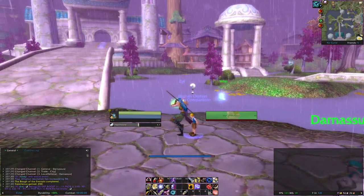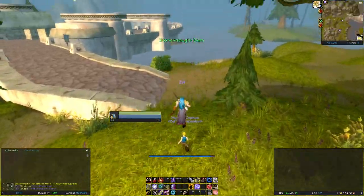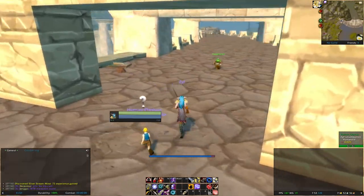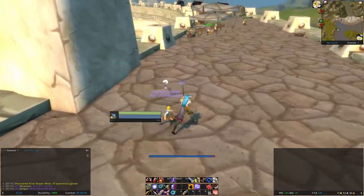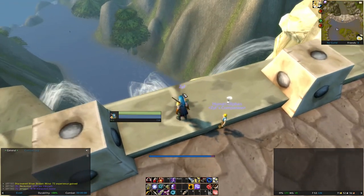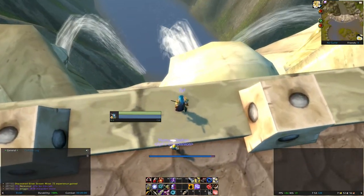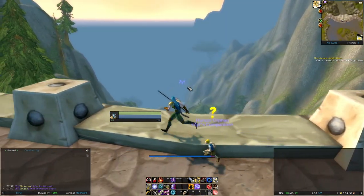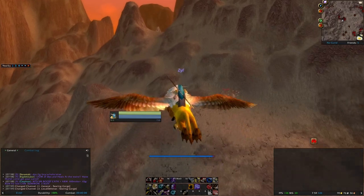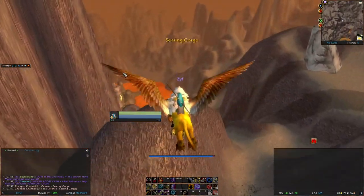My Hearthstone is set at Redridge Mountains, which is pretty handy. I'm gonna run up to the top before coming down. From there I'm gonna fly down to Westfall. Taking him for a nice run through Searing Gorge.